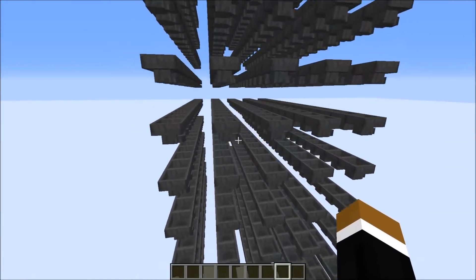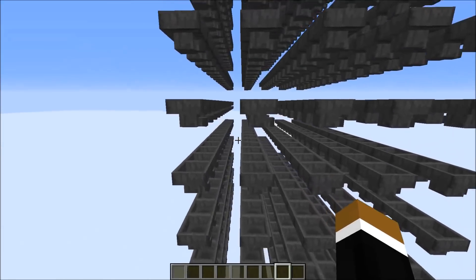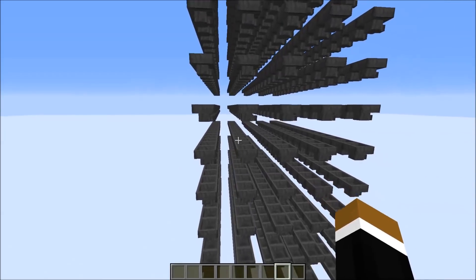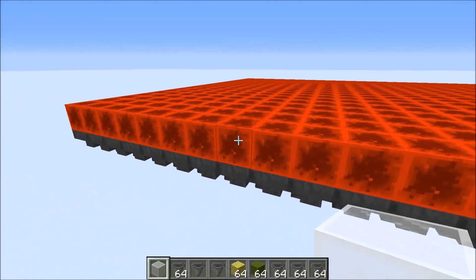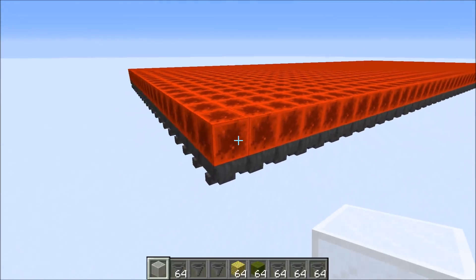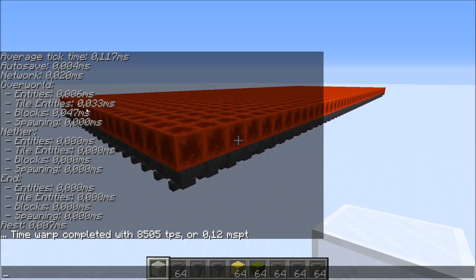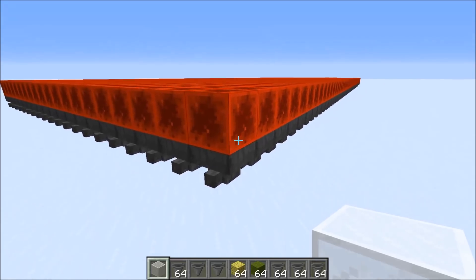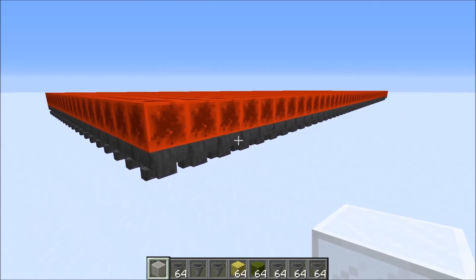Here's another test: a hopper with one item pointing into an air block, which you'd use for example in a chunk loading grid — this is about as laggy as an empty hopper. Next, I blocked all the hoppers with a redstone signal, which improved performance drastically. The tile entity result was 0.033, meaning a hopper blocked by a redstone source causes only 0.12 times as much lag as a normal empty hopper.